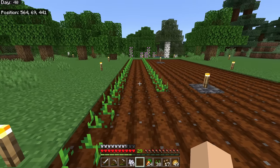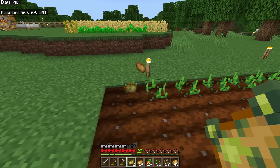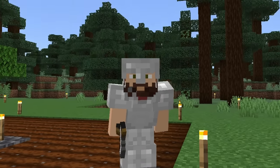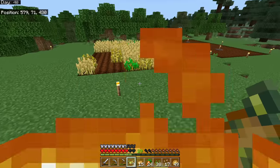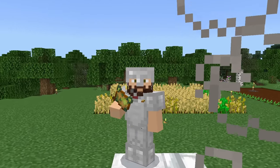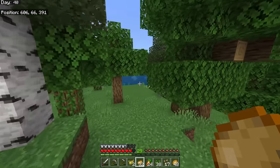Sometimes when you break a potato plant you'll get a poisonous potato. There's actually no special use for the poisonous potato — it just gives you one health bar and sometimes poisons you — but hopefully there will be a use for it one day.